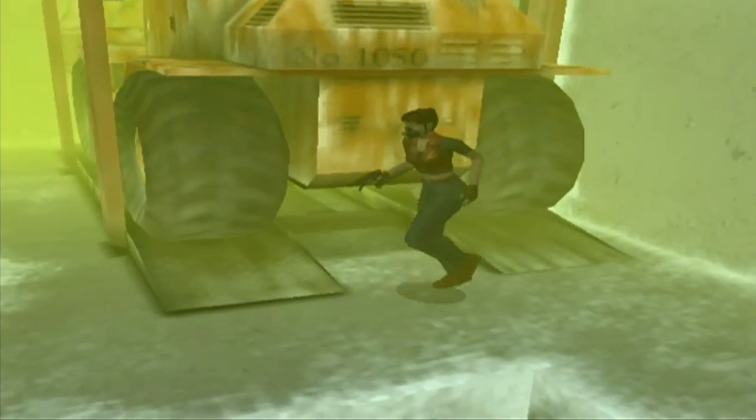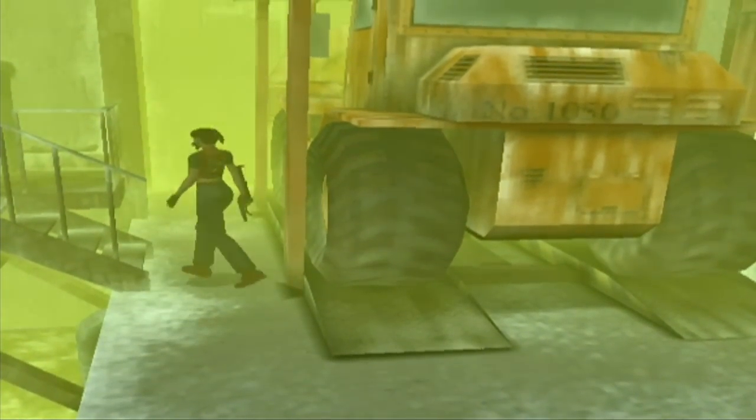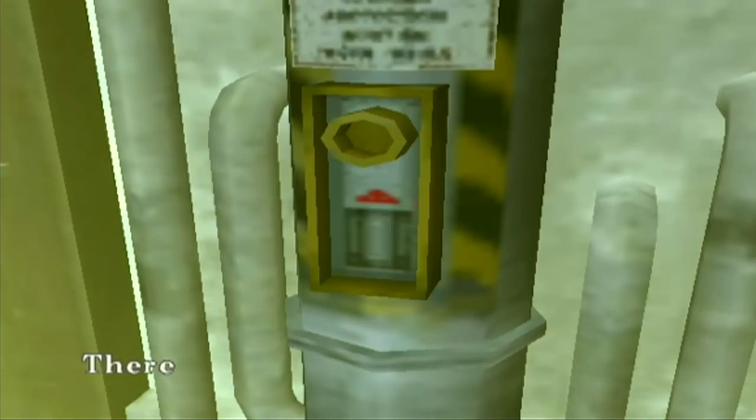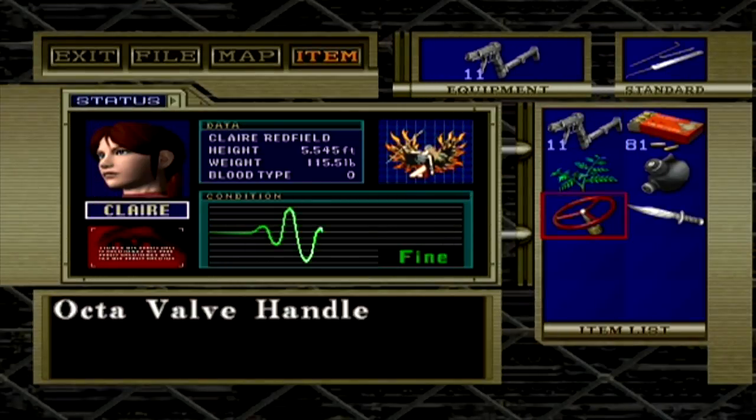Oh look at this thing - it actually is big. We can't leave Steve behind. Why not? Alright, fine. Here we go. Here's the octa-shaped hole. In case of emergency, use it - get rid of that gas.